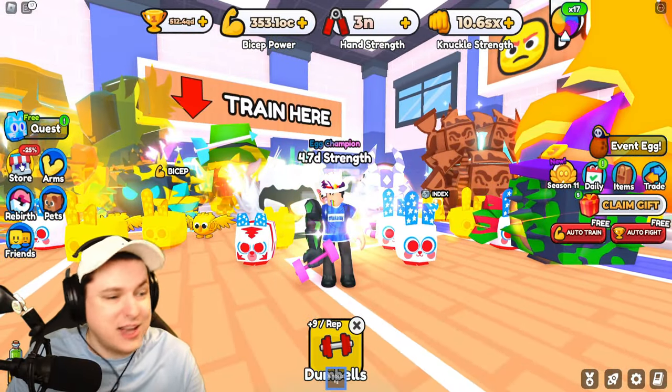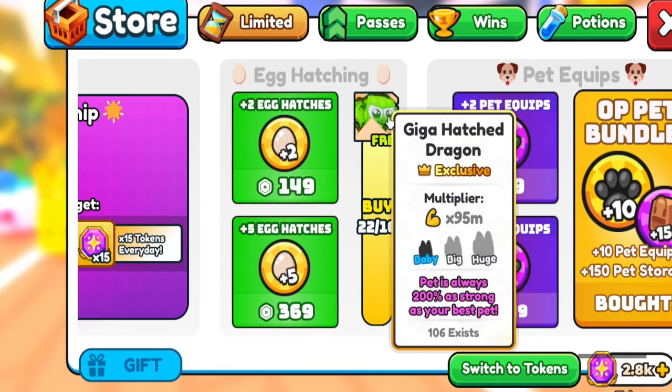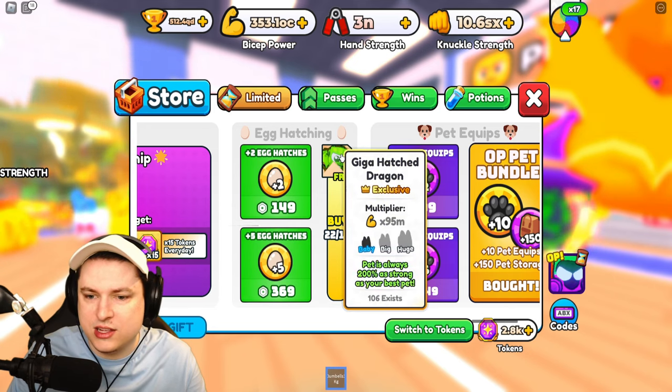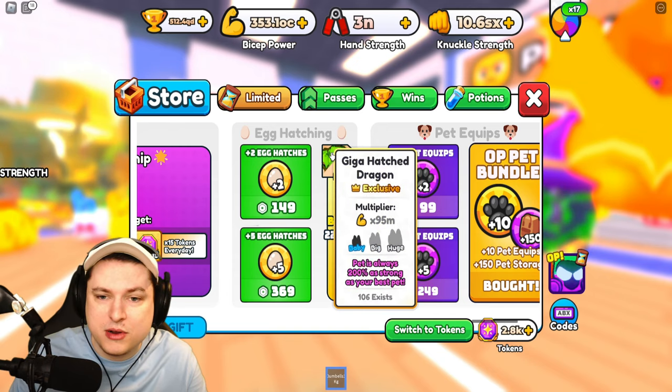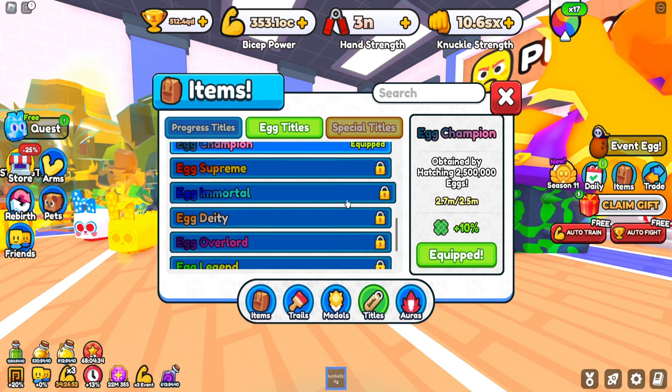Starting with a small one - the egg hatching stuff. If you have yourself 10 bought, you can get yourself a free giga dragon. I'm not sure how to claim this since I already have it - I wonder if it's in my inventory.